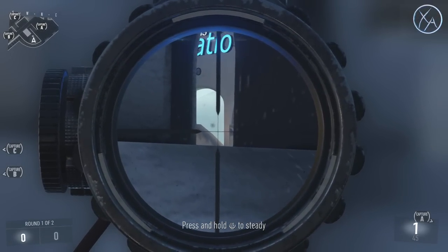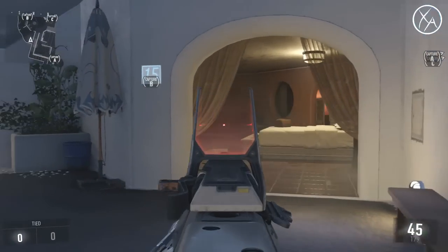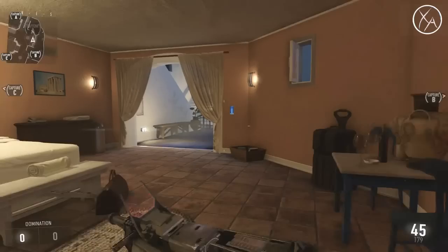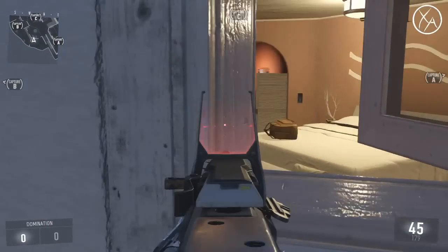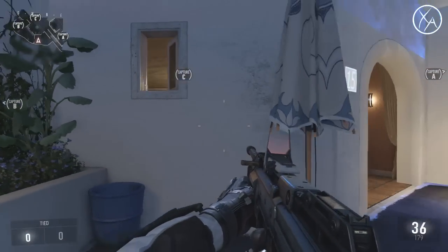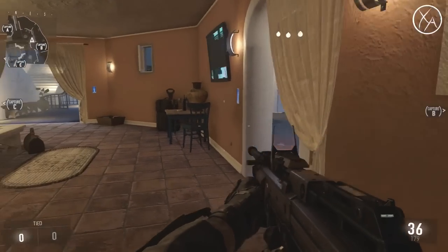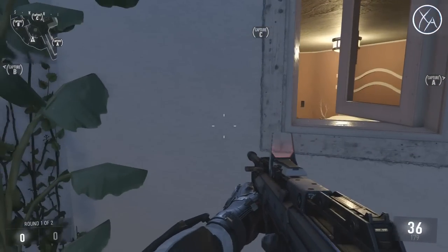I wouldn't camp here in domination because you're not likely to get a ton of kills. Now getting over towards the B flag, there's this little bedroom and a lot of times people will sit behind the bed or in the corner waiting for somebody. A pretty cool way to take them out is to jump up on top and look right through the window — pick them off if they're there or in the corner. They won't be looking up at this window.